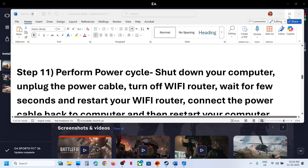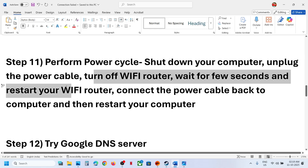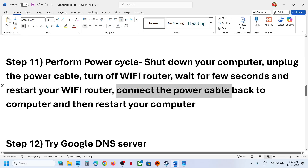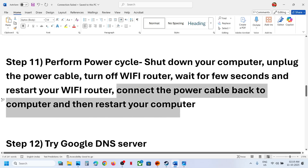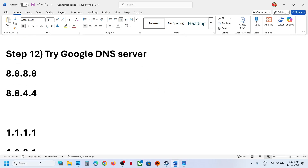The next step is to perform a power cycle. Shut down your computer, unplug the power cable, and turn off the Wi-Fi router. Wait a few seconds, restart the Wi-Fi router, reconnect the power cable to the computer, restart your computer, then launch the game.